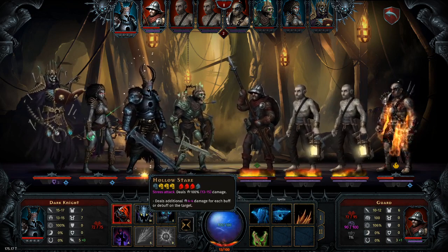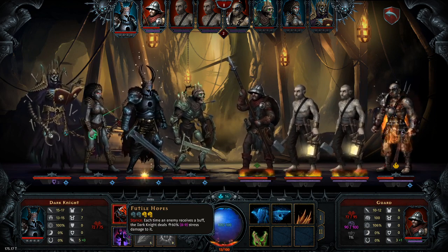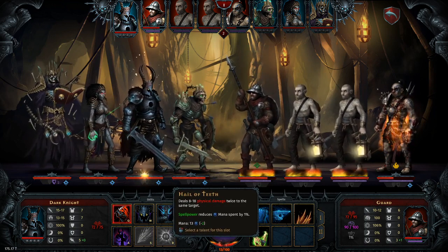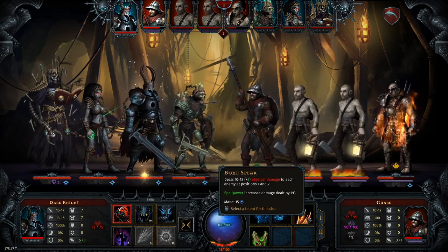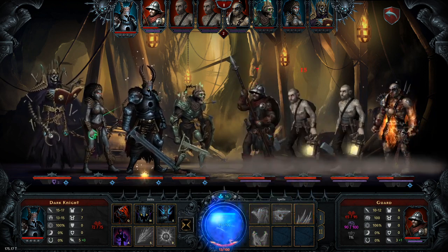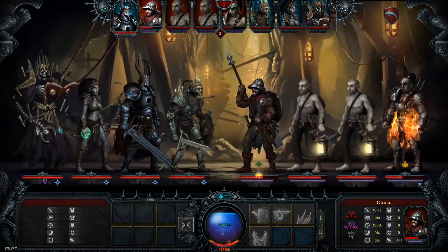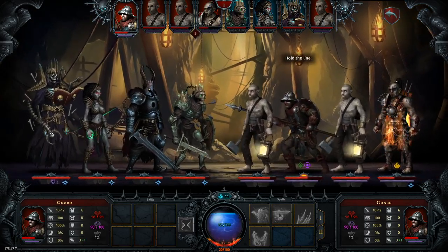Hollow stare - a stress attack. Futile hopes. Iratus does have some spells I can use, so I'm going to use a bone spear on the guys at the front. And now I'll hit this guy - didn't do much damage to him. Taking up a nice defensive stance.